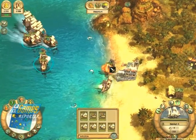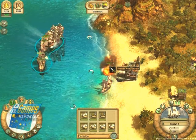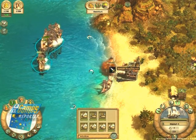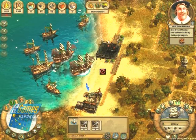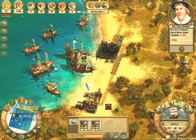In the later stages of the game, conflicts with neighbors or with pirates usually arise. For this attack on a neighboring island, I had to spend no less than 60,000 gold pieces — a horrendous sum that is very difficult to raise. Here is also a minor bug: unloading units does not work yet, so I simply throw them overboard near the shore.